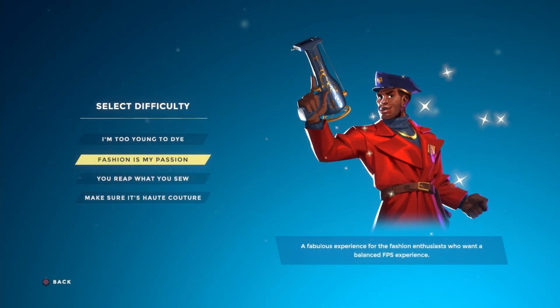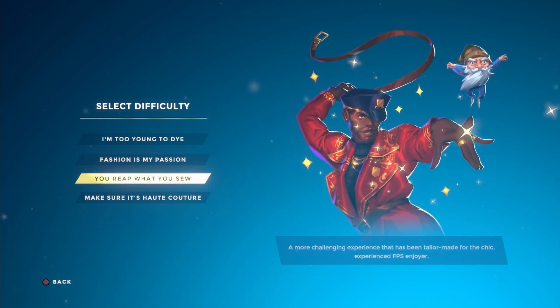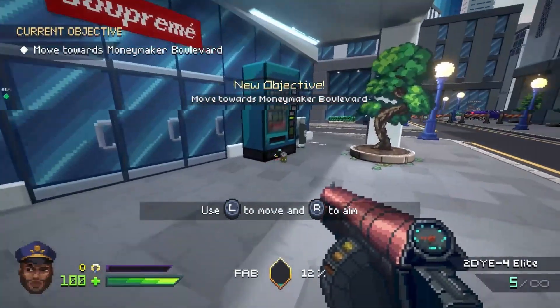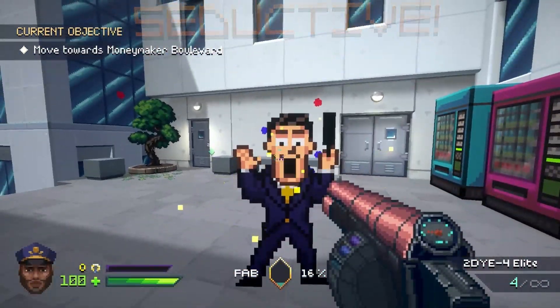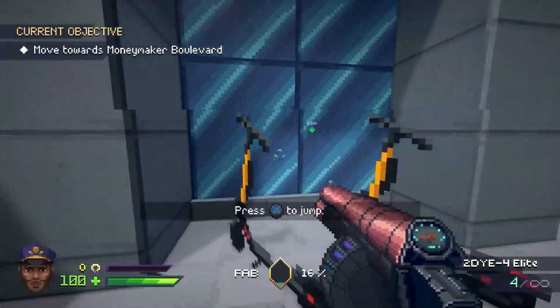Before starting the game, you're given four types of difficulties, ranging from 'I'm too young to die' to 'make sure it's hot couture,' so you know what you're getting into. What's nice about the game is when you enter the first level, Fashion Police Squad assumes that you know how to play first-person shooters, and any new mechanics are introduced via dialogue in a really clever way.